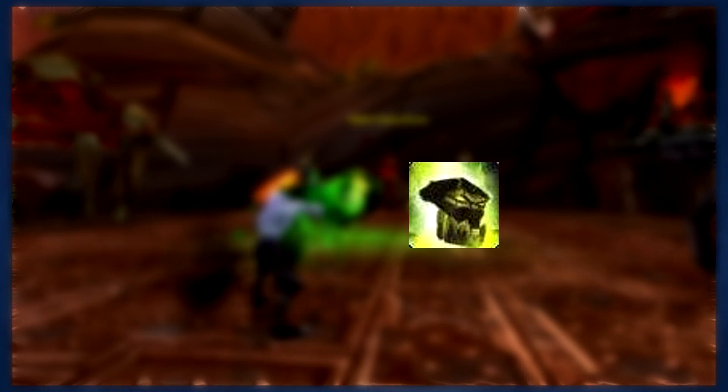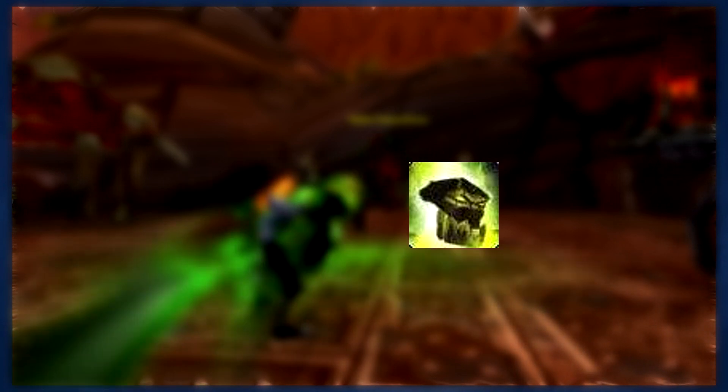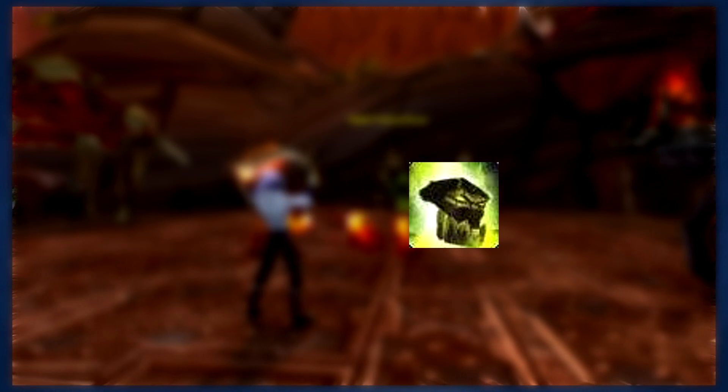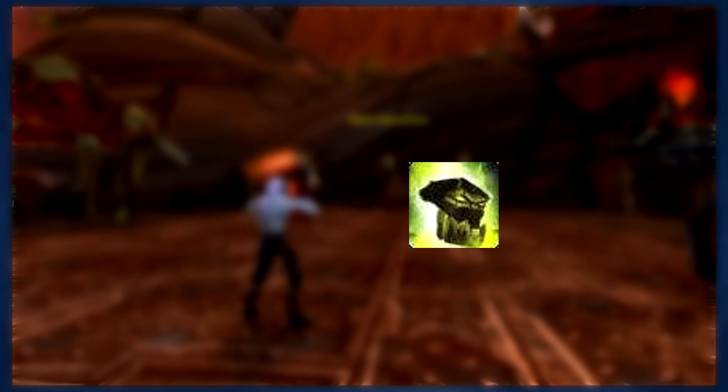Don't forget that your main cooldown is Summon Infernal. Using it will allow you to summon an Infernal to the target location, and where it lands it will deal damage to all enemies nearby. After that, it will fight alongside you for 30 seconds and help generate soul shards. You should try and summon your Infernal whenever you can, but the Infernal does massive AoE damage, so it's especially useful when you're fighting large packs of enemies.